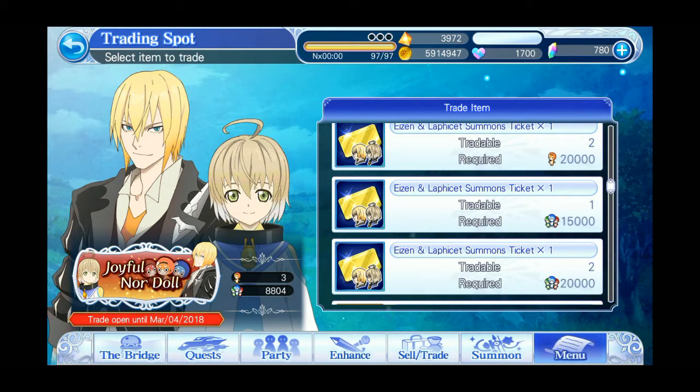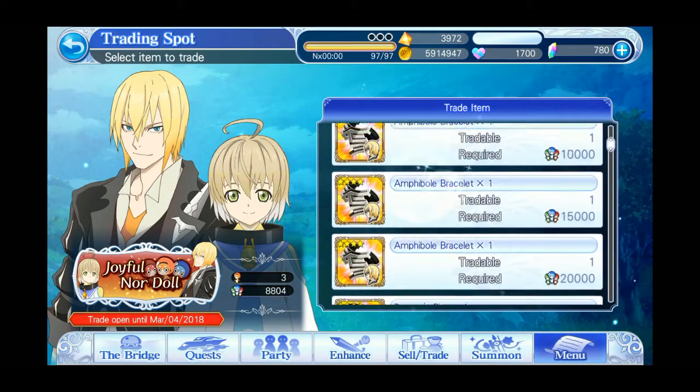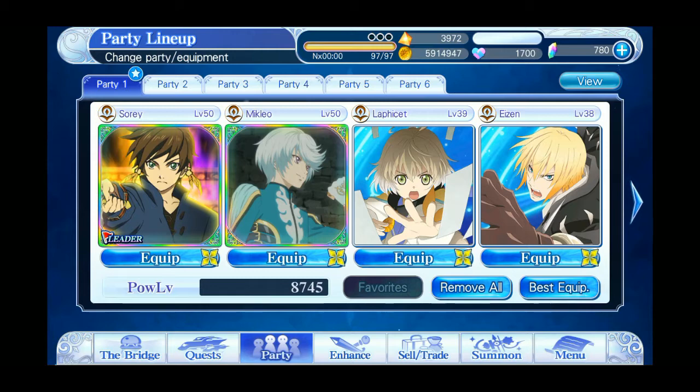That's pretty much it. In conclusion, if you pulled Aizen or Lafayette's Rainbow Mirage Art, put them on your team. Then go with either Mikleo, Edna, or Sarray depending on what kind of Nordahl points you're going to be getting. Post your comments below if you have any questions, hit the subscribe button if you're new to the channel, and I'll see you all next time.